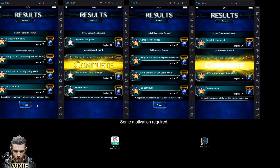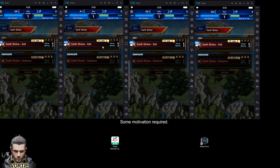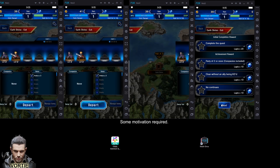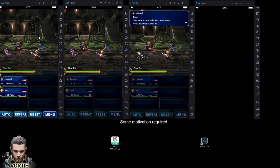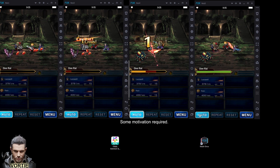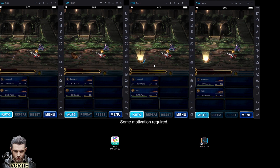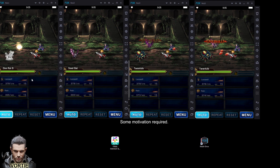You want to do the completion rewards — you get 50 lapis every time you beat a quest. Also, until you hit rank 8 all of these quests cost no energy, so if you pick up a reroll account it's a smart idea to go to the Chamber of Desires and start farming experience on your characters or materials for zero energy cost. I might actually show you guys that while I'm doing it.